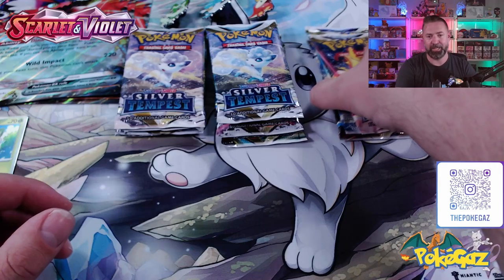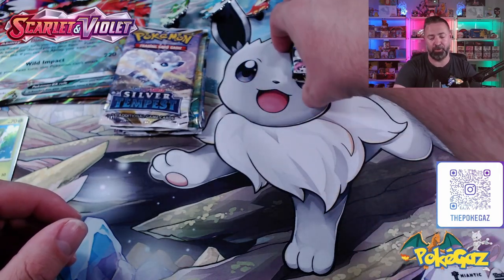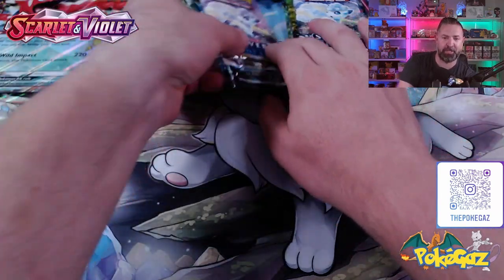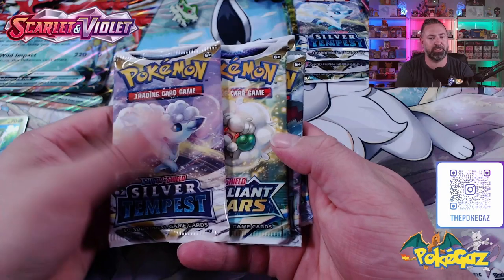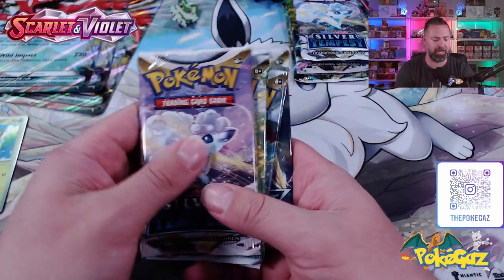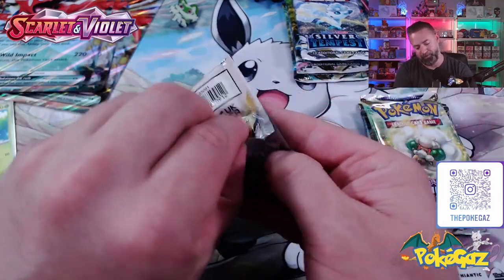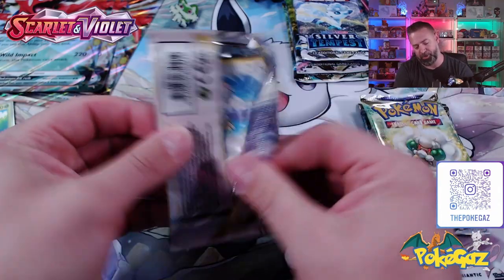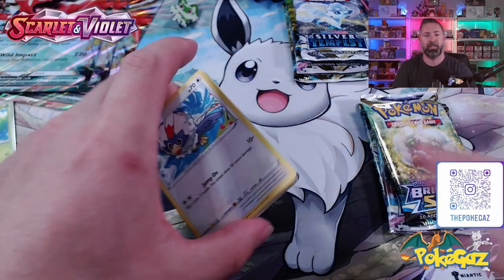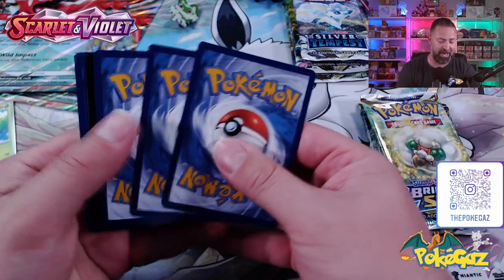It'll be just a wait and see how the cards are actually going to look. So let's get into some packs and open them up. In each box we got a Silver Tempest, a Brilliant Stars, a Silver Tempest, and a Brilliant Stars - lots of chances for some good hits. You guys can let me know your thoughts: are you excited for Scarlet and Violet? I know I am. I can't wait.